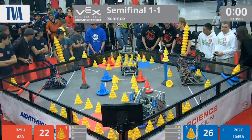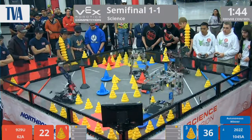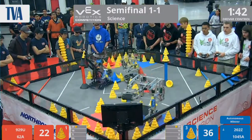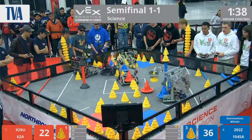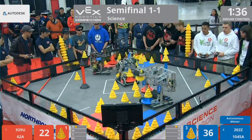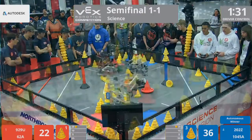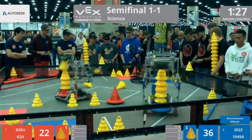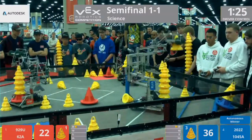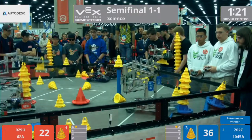At the end of Autonomous, Blue takes the win. Three, two, one, go. 62A going for the defensive play, trying to push the Blue mobile goals away from 202. They can't score and can't build stacks if their mobile goals are inaccessible. 202Z has no problem, still grabbing the mobile goal. 1045A building a stack. Over in the corner, 929U also building up a stack.